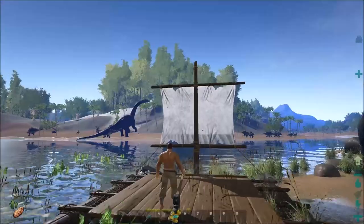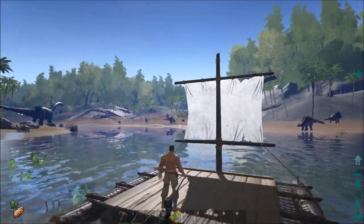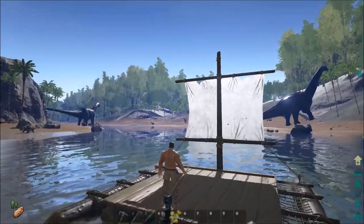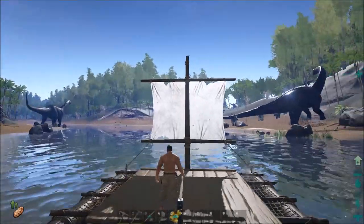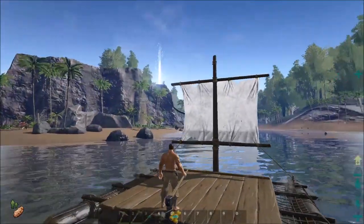So we're at version 207.0 as of today, and I am on the water raft, one of the new additions. It's really easy to make — you just need some wood, some fiber, and some hides, and you too can be touring in style like a boss over the waters of Ark.